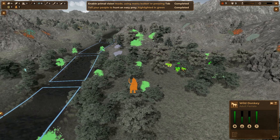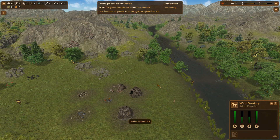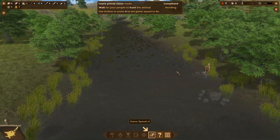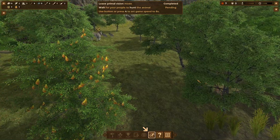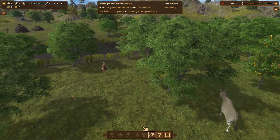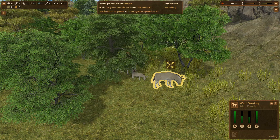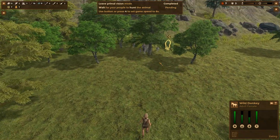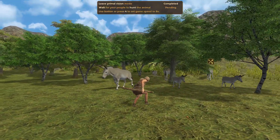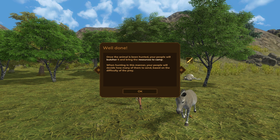You click on it and they go hunt. Wait for your people to hunt the animal — leave the primal vision mode. Let's wait for them to go across the river. Oh, here we go. She's our hunter! Oh, poor little donkey — we're gonna eat donkey. Is that a donkey or a zebra? Coming in for the kill — oh my, one shot wonder! She's our hunter.